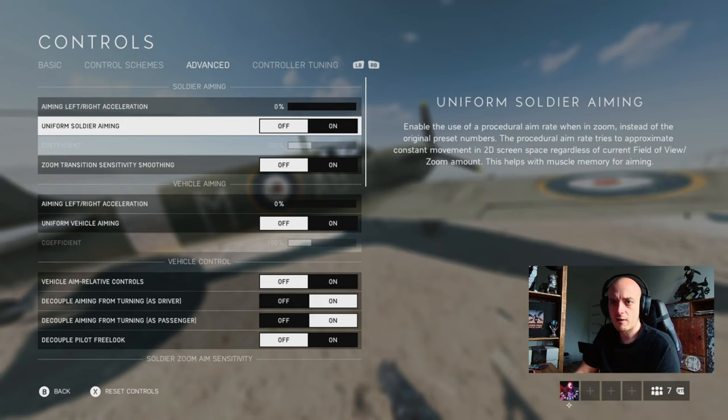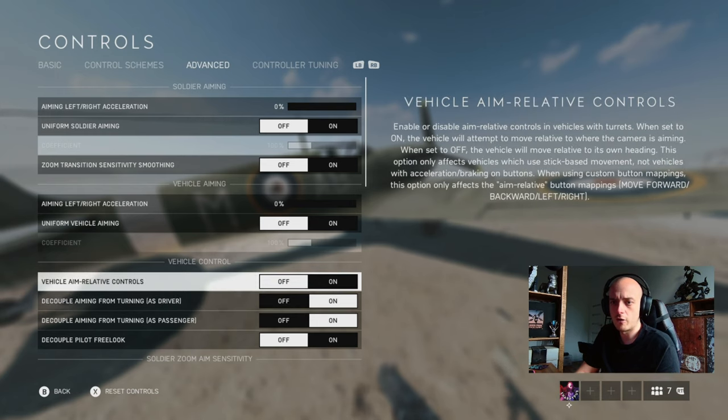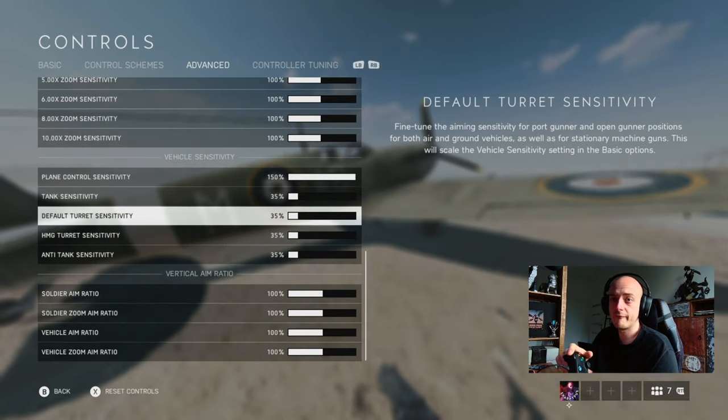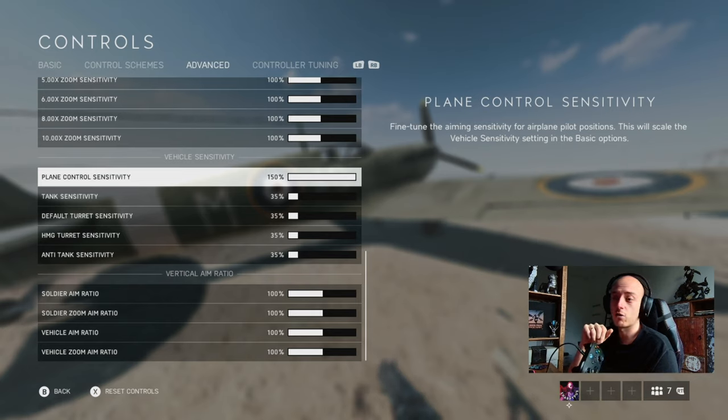In advanced settings, vehicle relative controls I've got off. Decoupled pilot free look allows you to look over your left wing, right wing, and behind you in every direction, but you do have to map these to keys. On a controller I haven't found a good combination to set that up, so I'll just cover the most important settings.